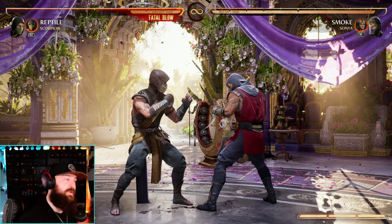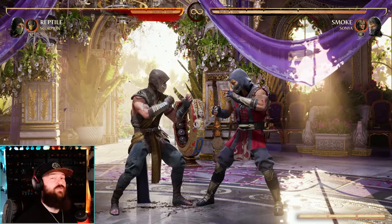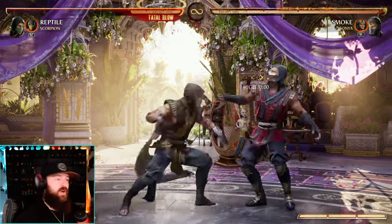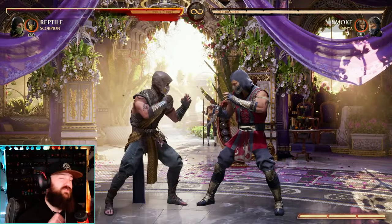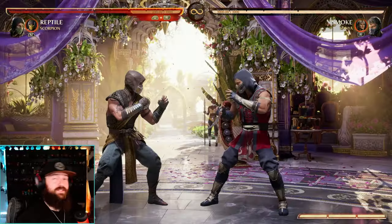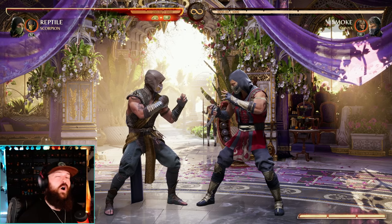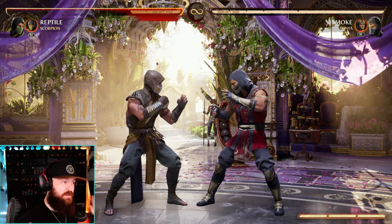Reptile receives some pretty good buffs. His back 2 now recovers faster and has 5 more frames of block stun — same thing goes if you hold it. His 2-4 combo and his 4-2-4 combo both recover 3 frames faster, which is super nice for combos. His acid spit, enhanced acid spit, and the acid spit ball moves all now have 5 more block stun frames. Overall a pretty good buff for Reptile.